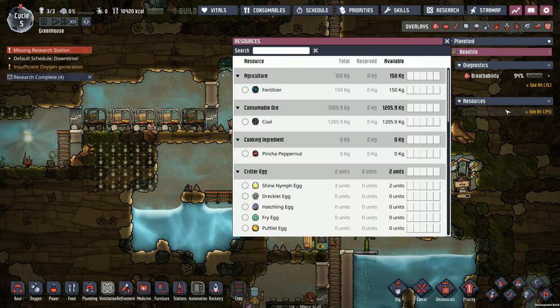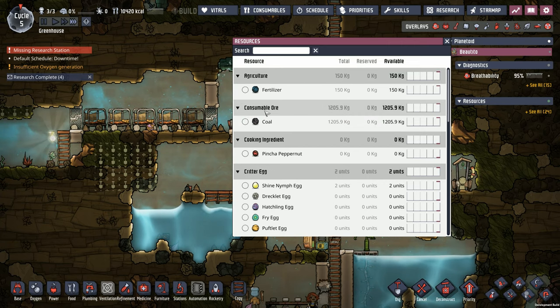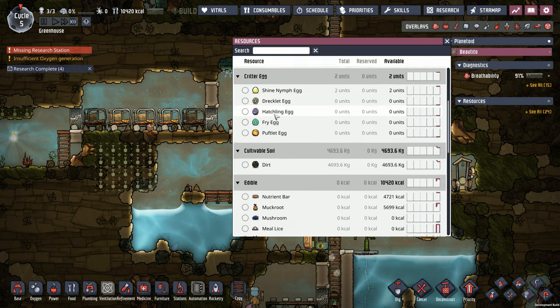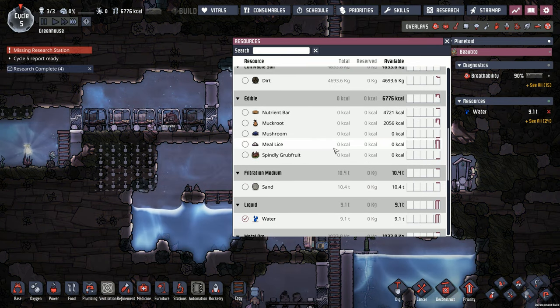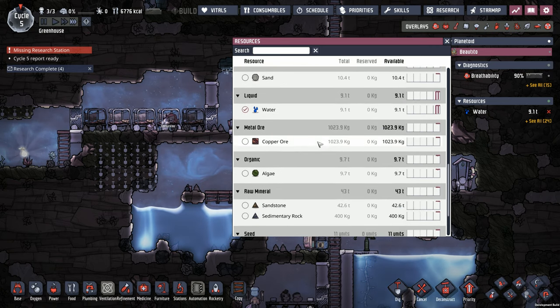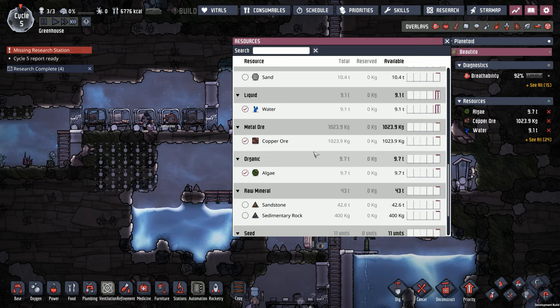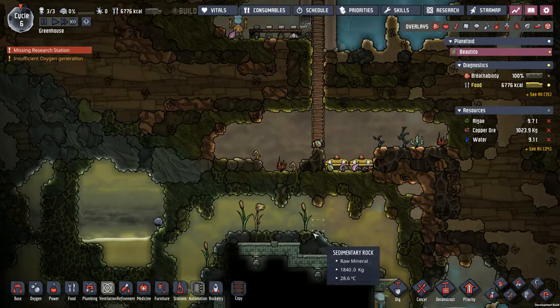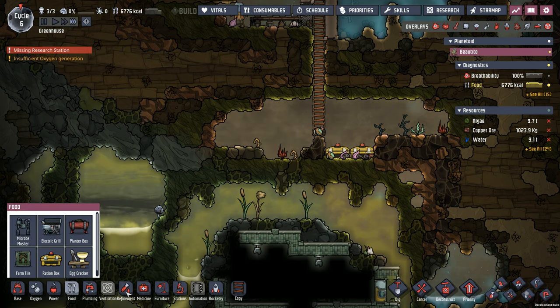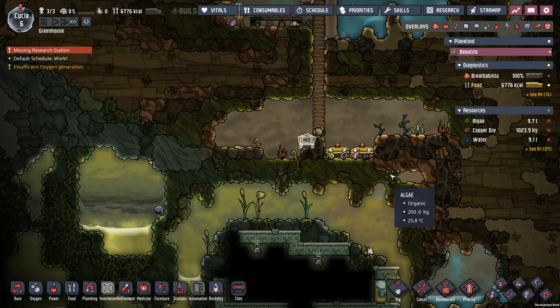We're also going to make sure that we keep an eye on the resources that we need. First and foremost, I want to make sure we keep an eye on our water - knowing exactly how much water we have is always key. Algae is important right now. Copper ore would be smart. Last episode from the wonderful printing pod, we got an oxoferne, so I'm going to make sure we throw down an oxoferne down here too.